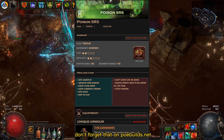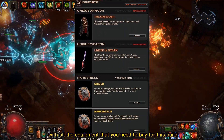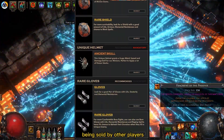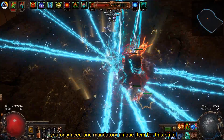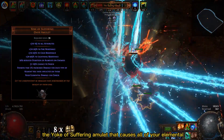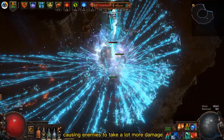Don't forget that on poebuilds.net you can find a list with all the equipment that you need to buy for this build, with direct links for examples being sold by other players. You only need one mandatory unique item for this build, a Yoke of Suffering Amulet that causes all of our elemental damage to be able to shock, causing enemies to take a lot more damage.